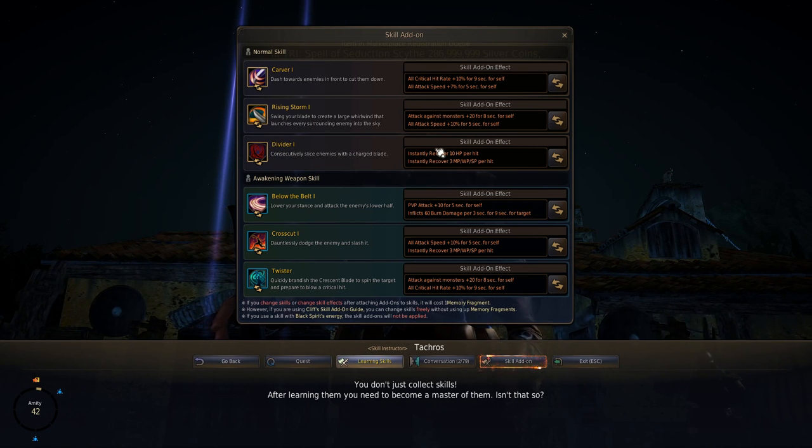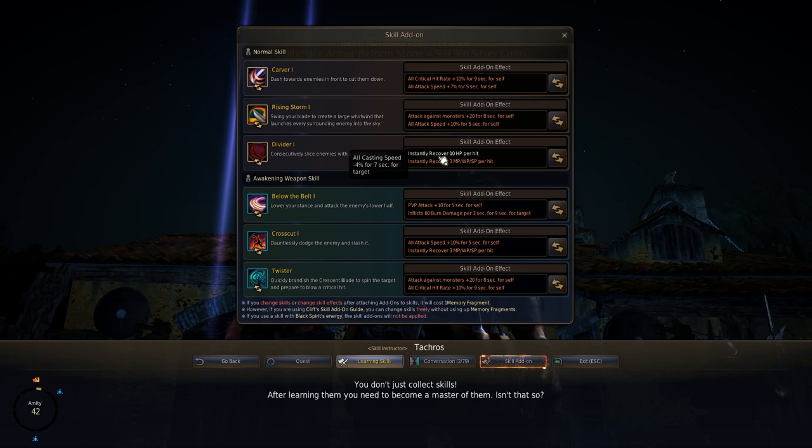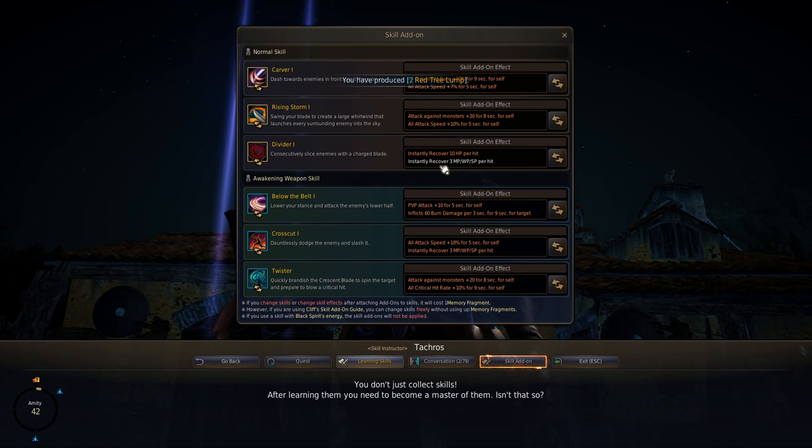For the third Blade PvE add-on, this one is purely meant to function as a recovery tool. It naturally already recovers HP, and now it does even more. I'm not sure why it says all casting speed — probably a bug. The recover willpower effect is going to mitigate the amount of willpower you spend when using Divider. This is really all about the PvE side of the Blade.